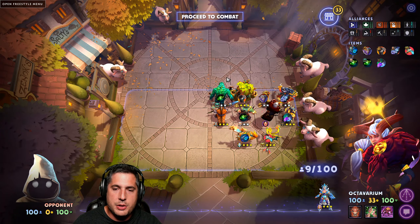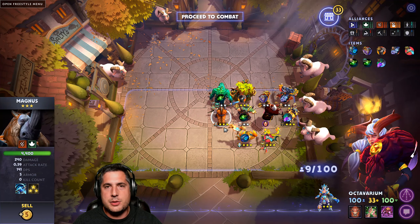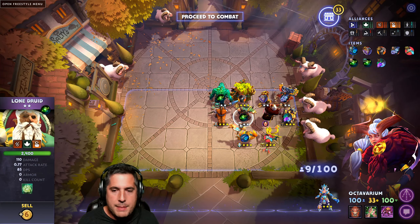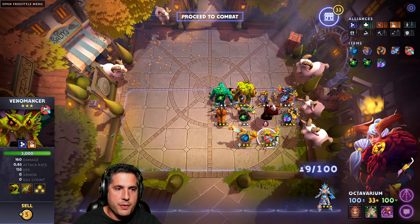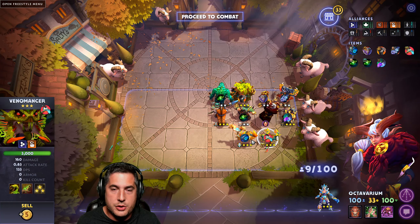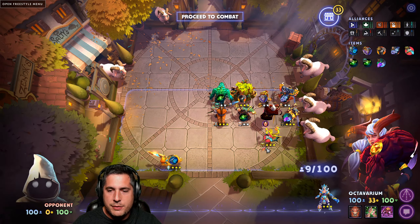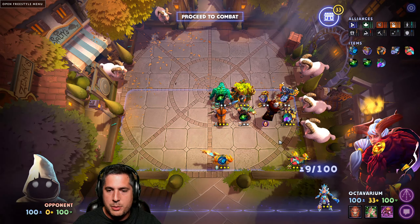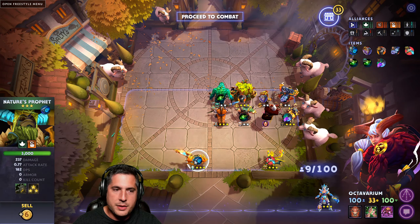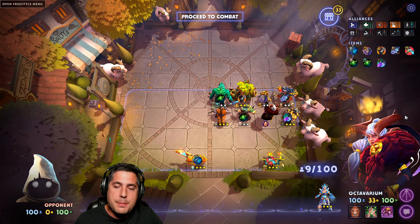You're positioning yourself to take advantage of Treant Protectors, Leech Seed, and healing all around. You have the Magnus 3-star effect with Reverse Polarity. You have the absolutely broken unit in Lone Druid with Refresh Orb — absolutely ridiculous. You want to get mana generation on Nature's Prophet and Venomancer if you can get them to 3 stars, because at that point they're just going to be summon machines, churning out summons constantly.